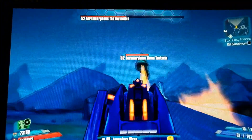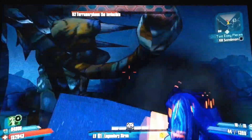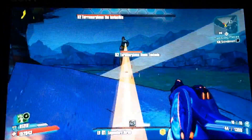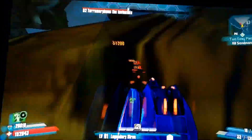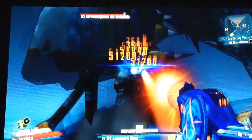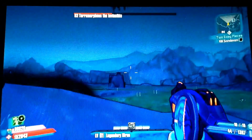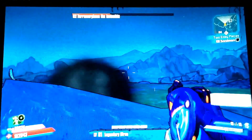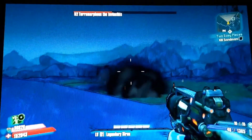The third tentacle is the laser beam. Some laser beams, depending on the angle, won't do any damage — this rock can block them. But if the rock isn't blocking it, the laser will hit you. So there are two tentacles that can really hurt you: the rock-throwing one and the laser beam one. Those are the only two you should watch out for.